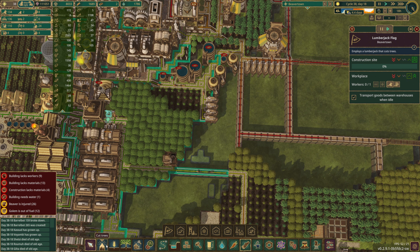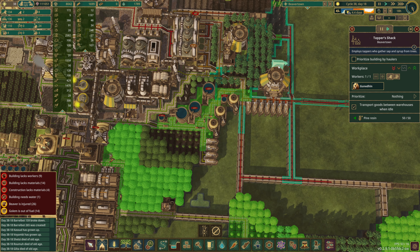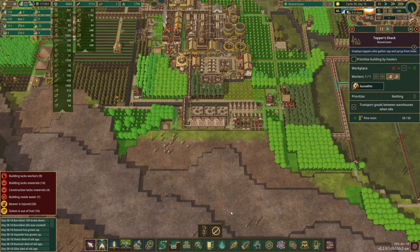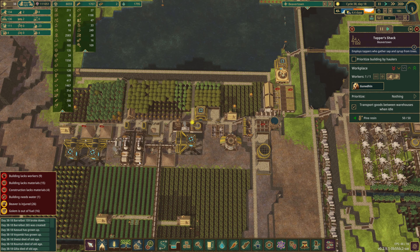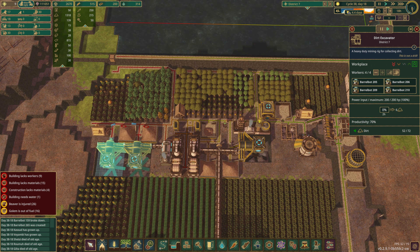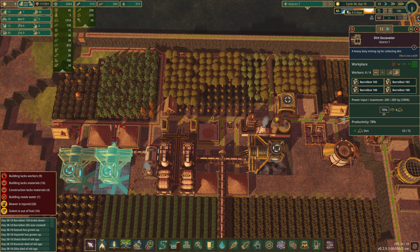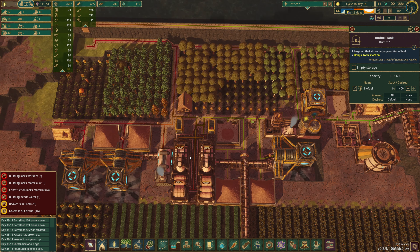Yeah, because once again we have lumber problems. Actually, speaking of lumber problems, the real question is do I actually have employed lumberjacks? That's a gatherer's flag. I do have things - chestnuts and maple syrup and so on. I think I'm forced to come back in. Wood - I think I deleted this last time. Build a lumberjack. Make that a second high workplace priority. We will leave a slew of trees not to cut down, because I think that's in the tapershack range. That is fine. So that should be good.